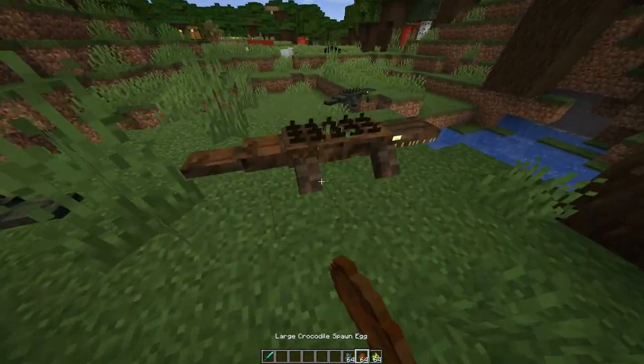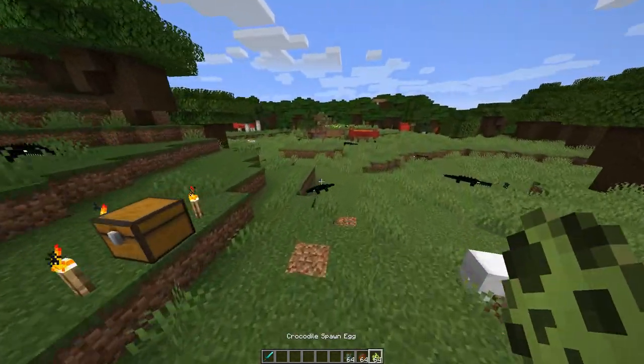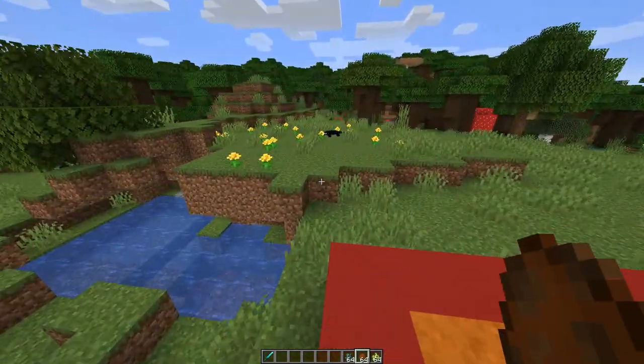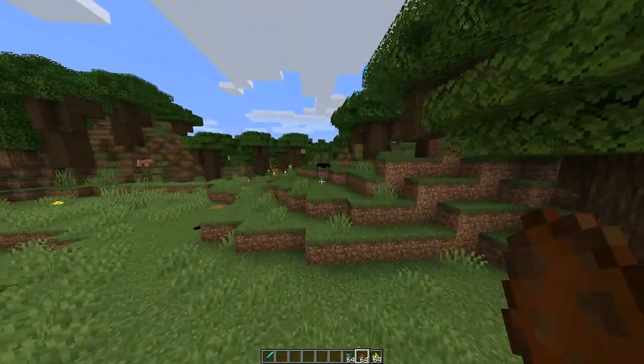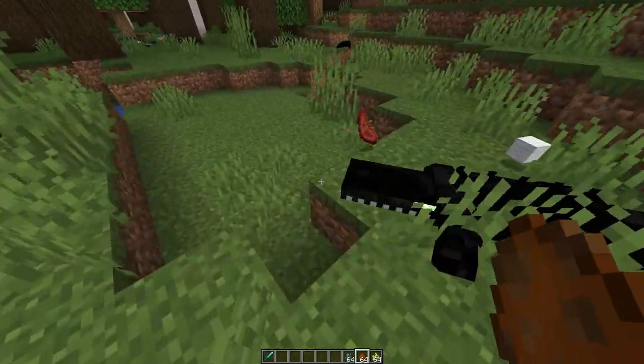So: crocodiles — 10 health, large crocodiles — 25 health, alligators — 10 health. The largest one has 25 health. They will attack players — I can confirm this, I've used this mod in my new world series in the past, and you guys remember all the crocodiles that always would eat me. Wait — they just ate something. I saw something die. You killed the sheep, you murderer!